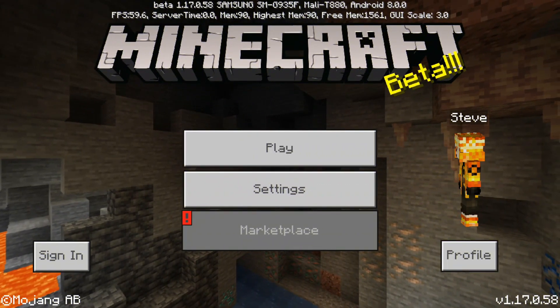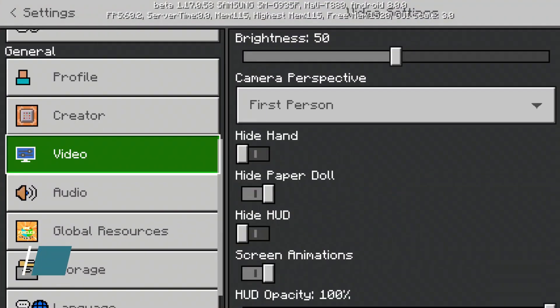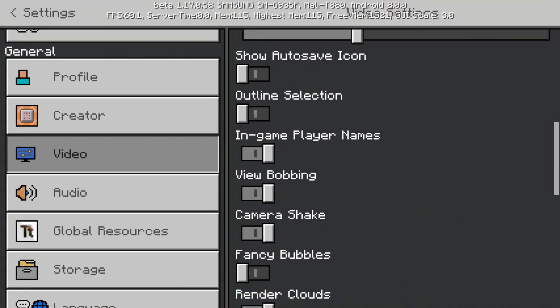For this video, I am going to use version 1.17 beta. First of all, go to video settings and follow me — this will really help you to get more FPS.